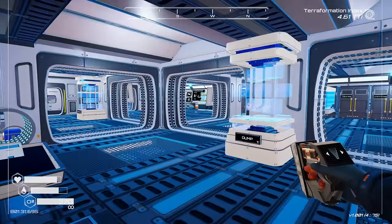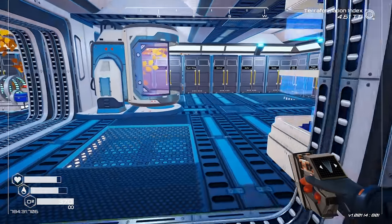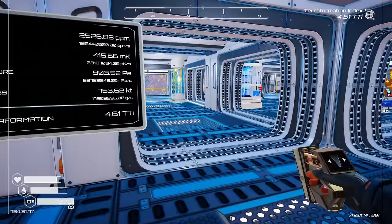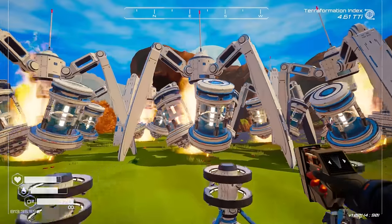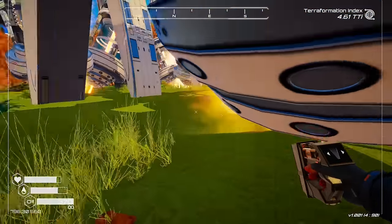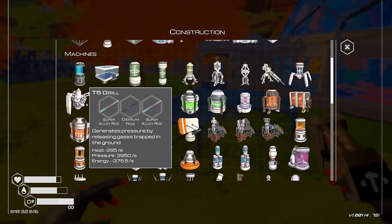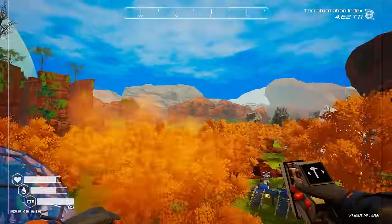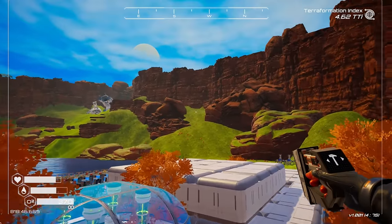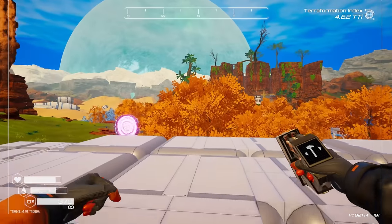We're at 4.6 terraformation index — we're getting there, we're so close. Let's see what else I could do to increase things. These tier 5 drills produce heat and pressure — we already have heat, so no reason to add another. I feel like our terraformation index is really solid. Kind of sad — do I want to leave yet? I don't know if I've explored everything.